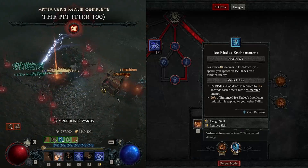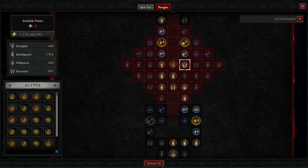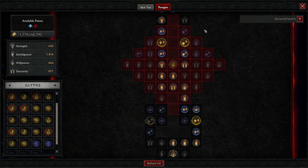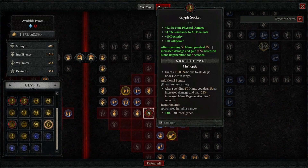Next up we have the paragon board. We're going to be using an 8 glyph board here. For our first glyph, we're going to be using elementalists in the starting board, so dealing fire, cold, or lightning damage to an enemy increases all damage we deal to them by 5% for 10 seconds, stacking once per element. For our second board, we're going to go for the enchantment master board and put in the unleashed glyph, so after spending 50 mana we deal 8% increased damage and gain 25% increased mana regen for 3 seconds.